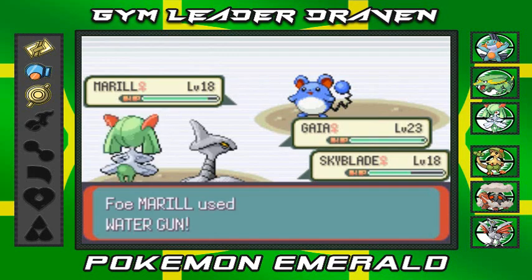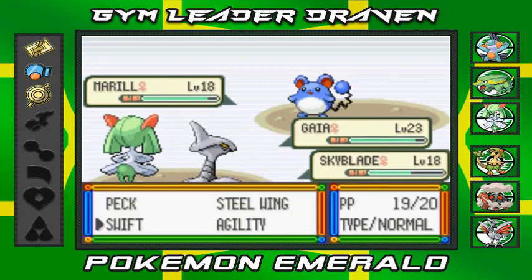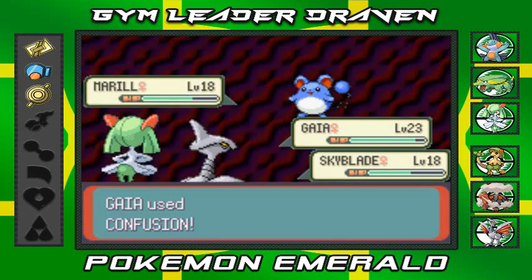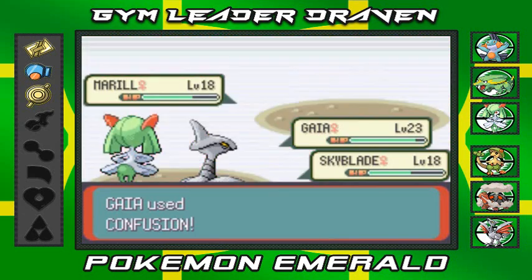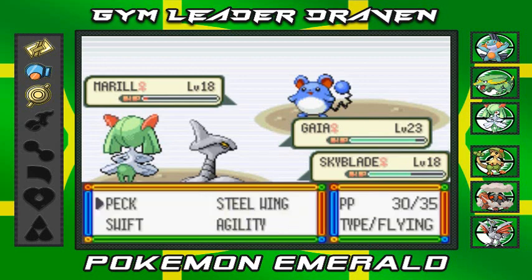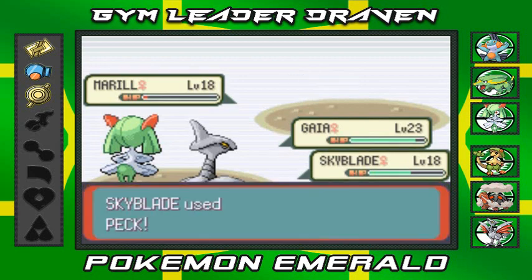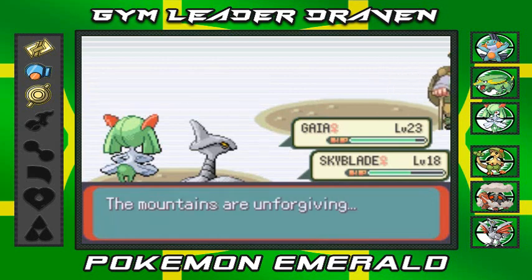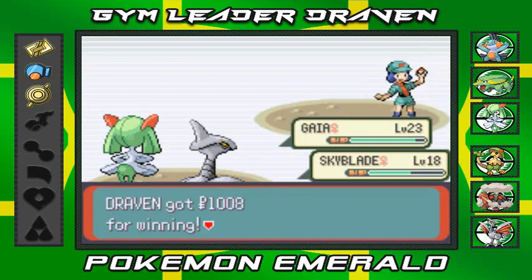This trainer is using Water Gun. Let's go with another Confusion and Peck attack just to finish them off. Of course Skyblade isn't that strong yet. That Marill is a very stubborn one — Confusion and Peck — no one escapes Skyblade.